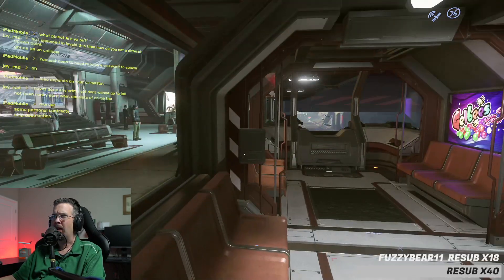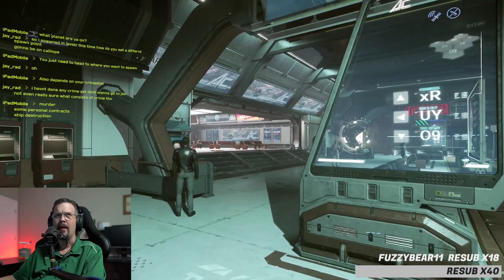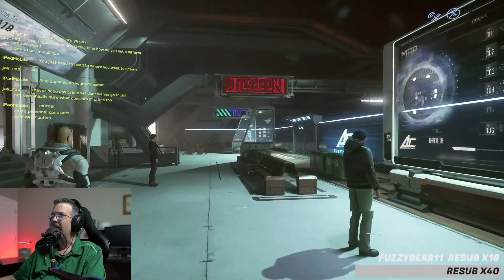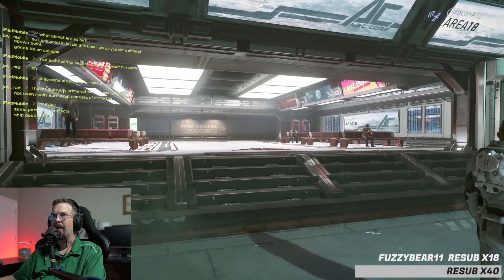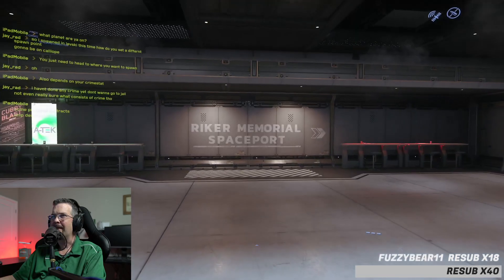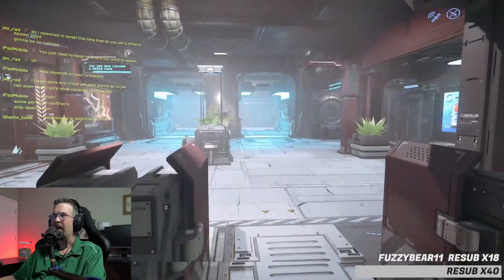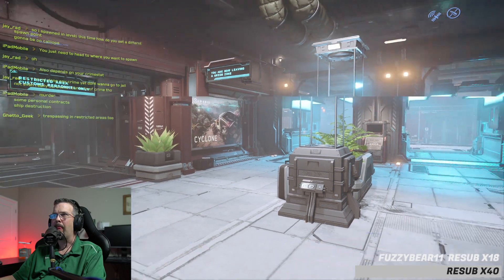Professor Binkleton has subscribed for 40 months. So go up those little stairs and you can see where it says Riker Memorial Spaceport — just follow that. Customs area? Yep, keep following it. So here's your airport experience, just in a different game. Keep going straight. You'll see left and right — a guy loading this game up for the first time might feel a little lost, so it's really nice to have a guide.